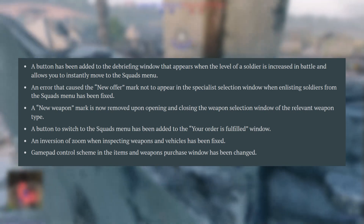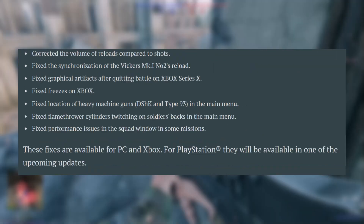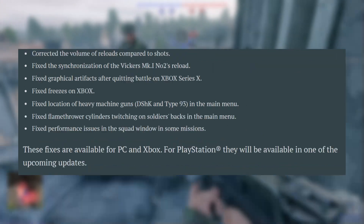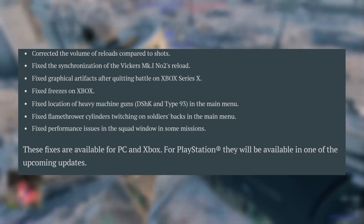Moving on to update 0.4.5.55, which does a lot of other things like fixing bugs. One of the most interesting things this week is making Enlisted a much better place.